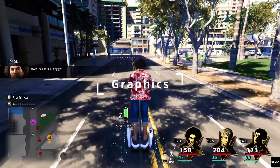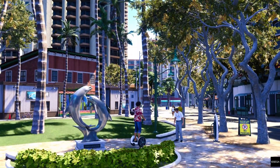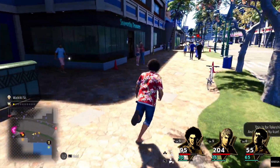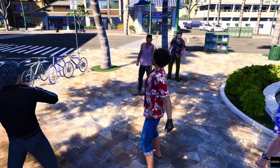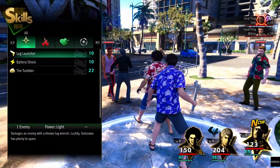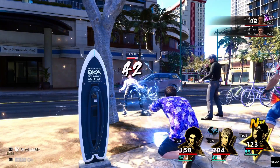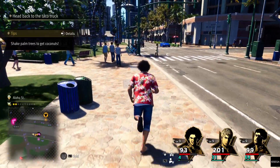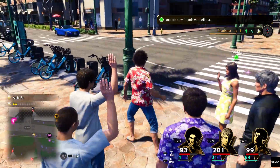Now let's talk about the graphics. Like a Dragon: Infinite Wealth is a visual treat. The Hawaiian city of Honolulu is the largest environment in the series yet and it looks fantastic. The characters, especially Ichiban, bring a burst of color to the game with their larger-than-life personalities. The imaginative enemies transformed by Ichiban's Dragon Quest-tinged imagination add a touch of whimsy. Despite some predictable animations and dated design issues, the graphics overall create a vivid and engaging world. On the PlayStation 5, it runs smoothly with little to no challenges and looks amazing while doing it.